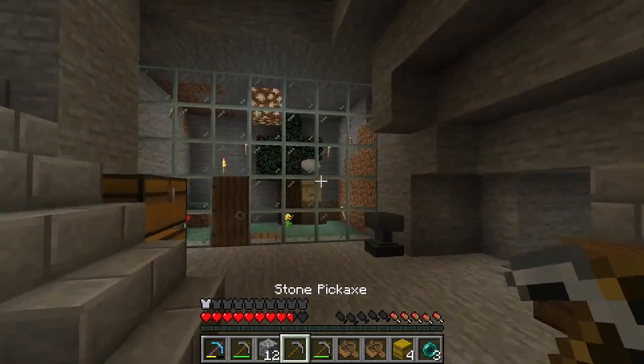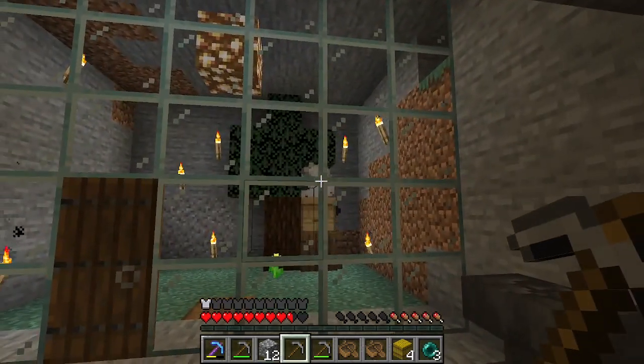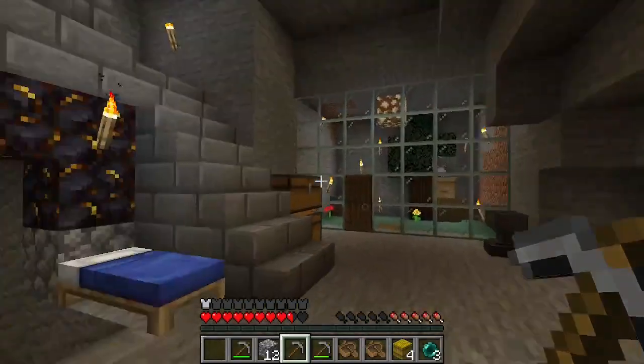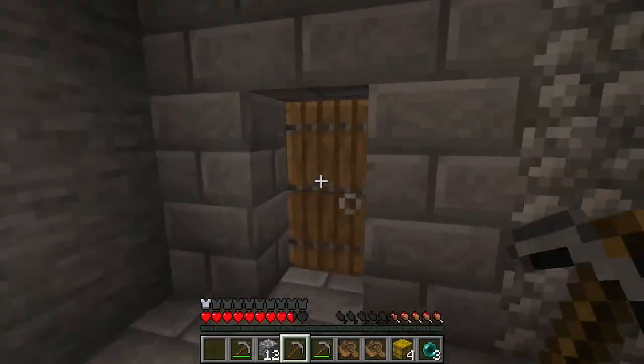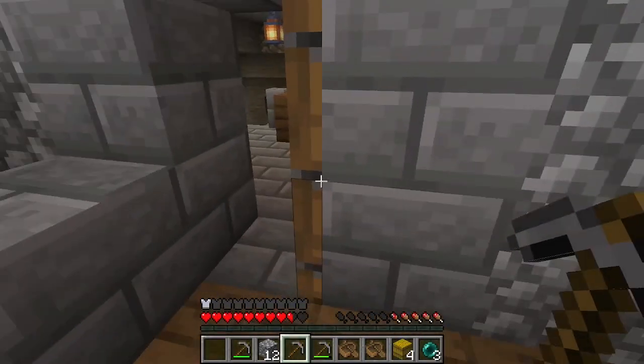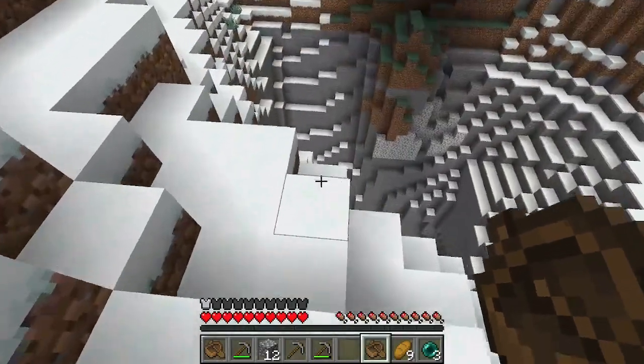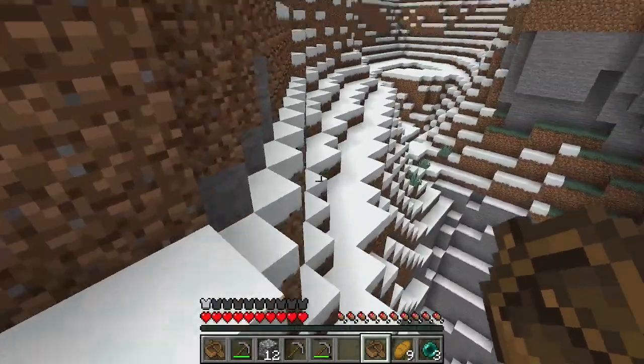We're gonna need nine hoppers, and so that's 45 iron — times nine. We'll head out to our local cave. We can't really go back to our underground cave anymore because we've depleted all the iron. Here is a good cave. We need 45 iron.